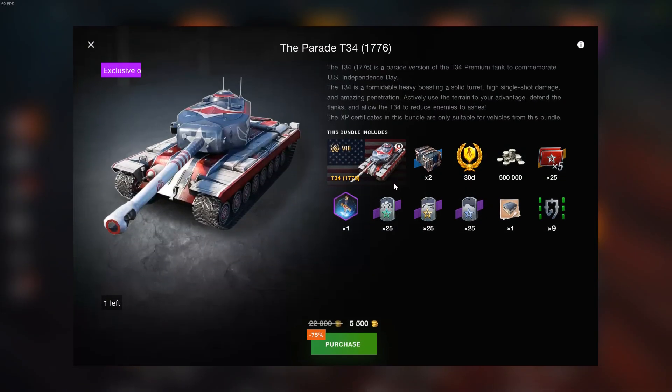We're going to talk about the T-34. I don't have this specific vehicle, however I have the T-34 which is the exact same tank, so that is very nice. You get 30 days and 500,000 credits. Why is this a great offer? Well, quite simple — the T-34 is a very good premium tank, and for 5.5k gold you also get a lot of bonuses.